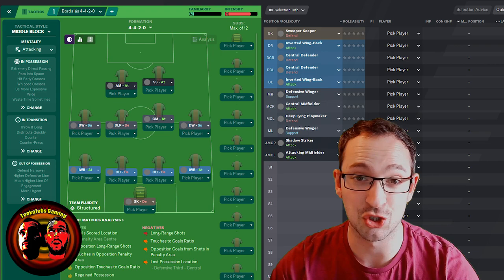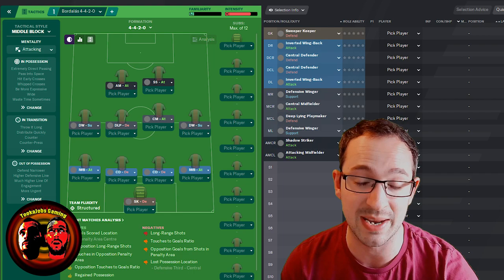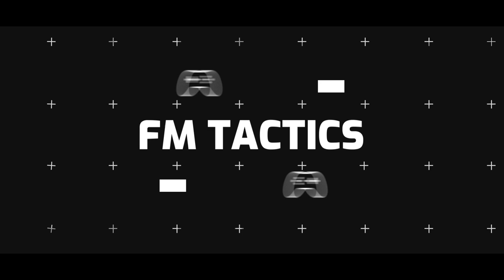What's going on? This is Tucker Jobs Gaming and welcome back to a tactic testing and instruction. This tactic right here is a little bit strange — you don't play strikers. It's called the Bordalas tactic, named after the Spanish coach Jose Bordalas Jimenez. I'm going to try it out in Holland with Ajax and Feyenoord. Hopefully it does alright, but I'm a little bit sceptical. Stay tuned for the instructions.